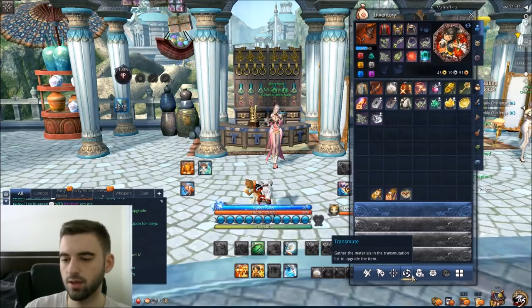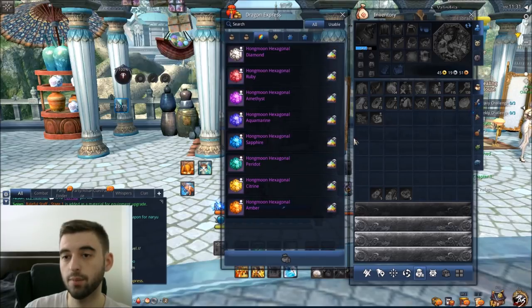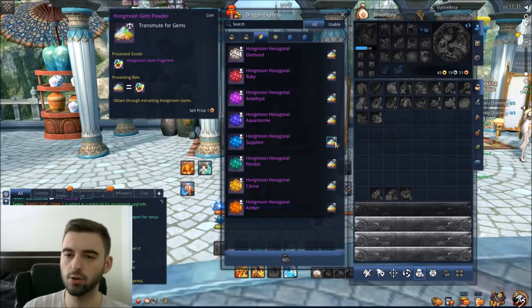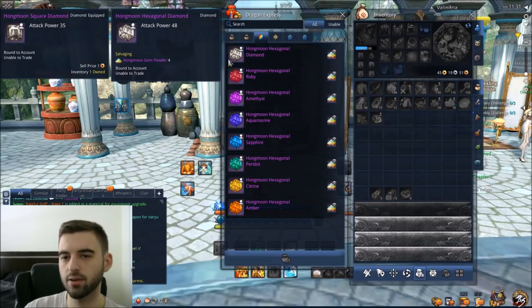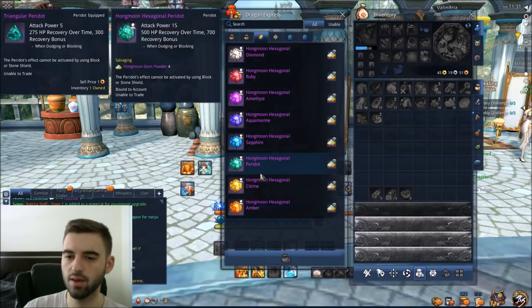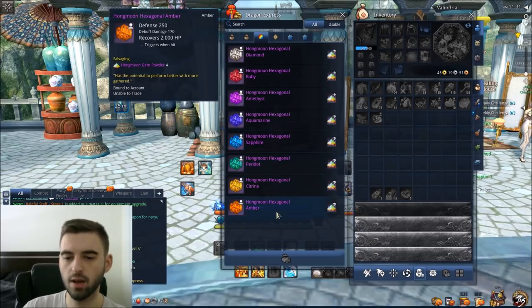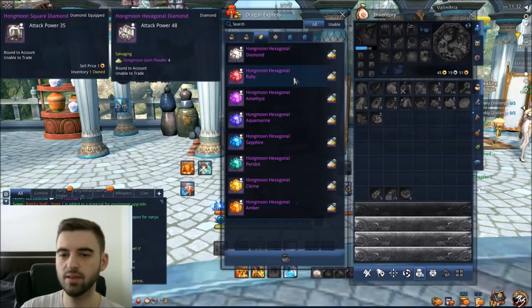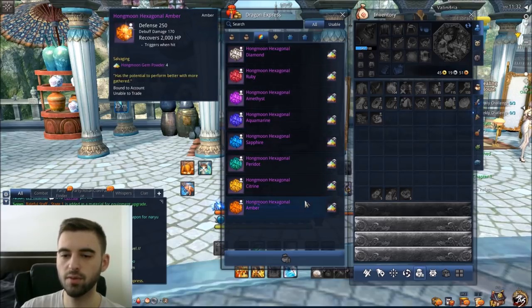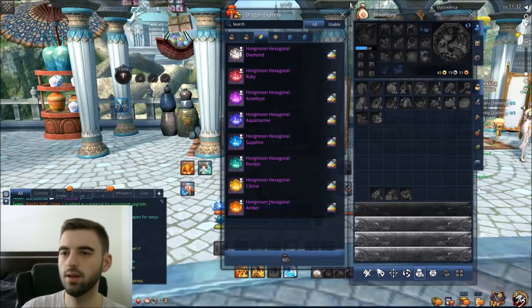Hit the inventory key, go to the Dragon Express menu — it's the fifth tab over — then click on the gems tab, the little gem icon. You can see all the different gems available, each costing four Hongmoon gem powders. For upgrade order, I recommend: diamond first, aquamarine second, amethyst third, ruby fourth, peridot fifth, and then either sapphire or citron depending on how much CC your class has. If you do a lot of PVP, pick up the amber instead — it's one of the best PVP items in the game. You have six gem slots to fill.